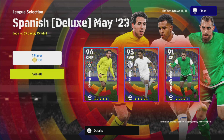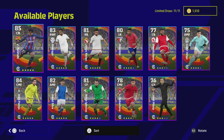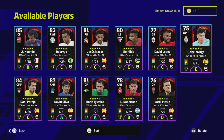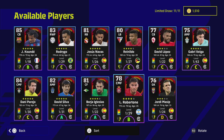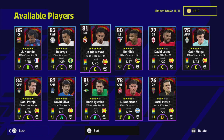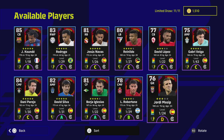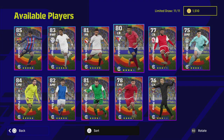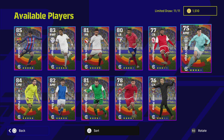They cost 100 coins each and for me I would say there's only about two or three players in here that I would bother really trying to open - it depends on who you get in your search. But there are some fairly nice players here including Vega, Kunde, Rodrigo, Jesus Navas is a fantastic player, and Raneldo is a good player as well. The rest of them are kind of a little bit forgettable.